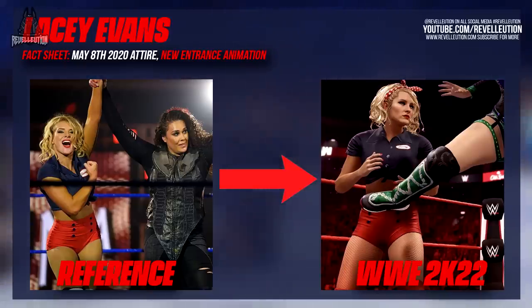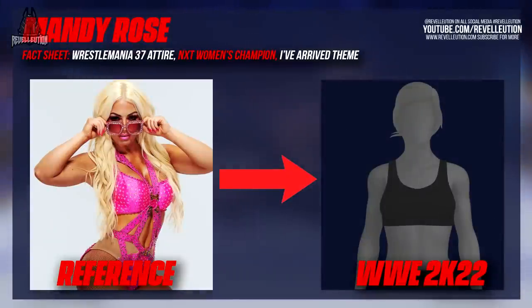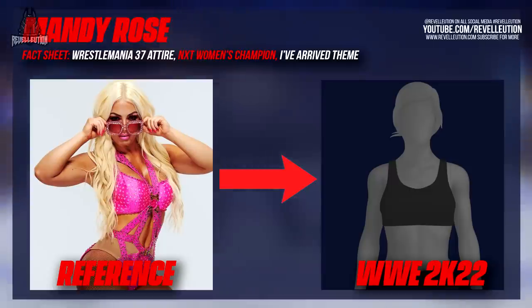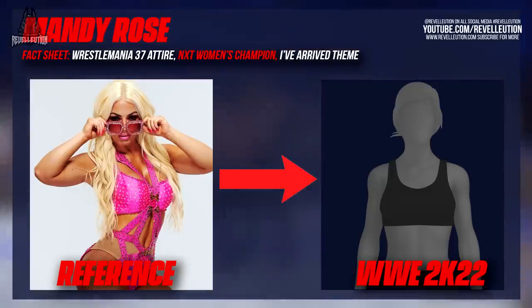Following Lacey Evans we have the current NXT Women's Champion Mandy Rose, who in our build of the game did indeed hold the NXT Women's Championship. Unfortunately Mandy didn't have a custom championship entrance or a brand new entrance animation. She also had her gold titantrons and blur effects, which although toned down are still somewhat outdated. Mandy did however have an updated theme with her I've Arrived theme, along with her pink attire minus the sunglasses from WrestleMania 37. Thankfully she has her blonde long locks rather than a bob, which could be dyed to make Mandy look more up to date. It's also interesting that Dana Brooke has a different attire to Mandy despite their tag team pairing at WrestleMania, though players could simply clone Mandy's attire and apply it to Dana within the creation suite.